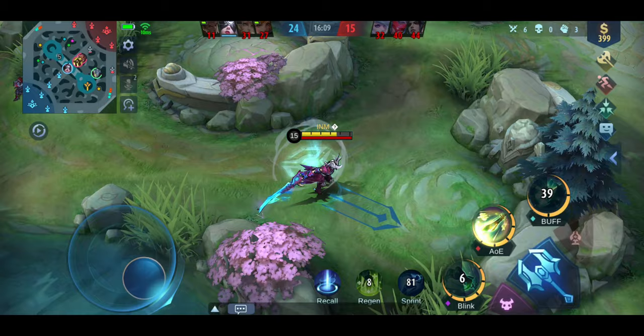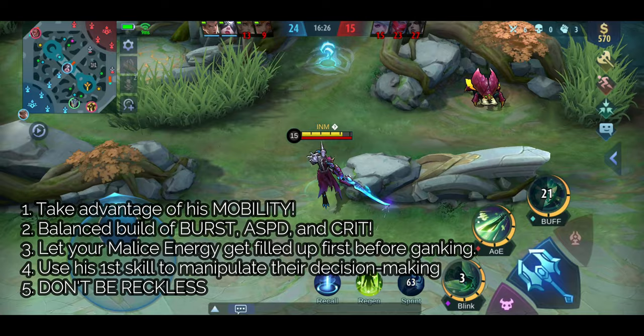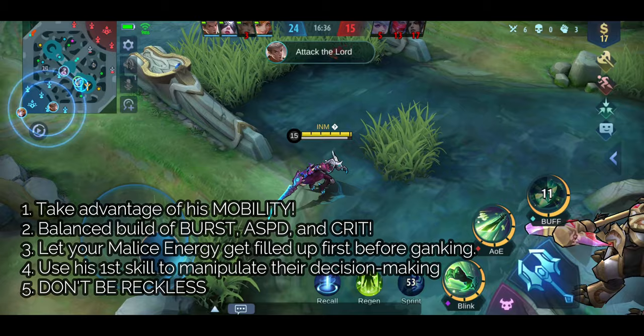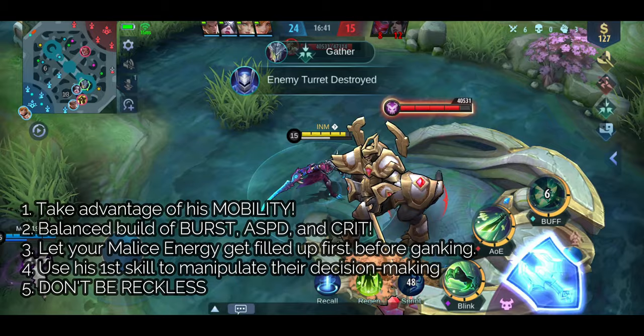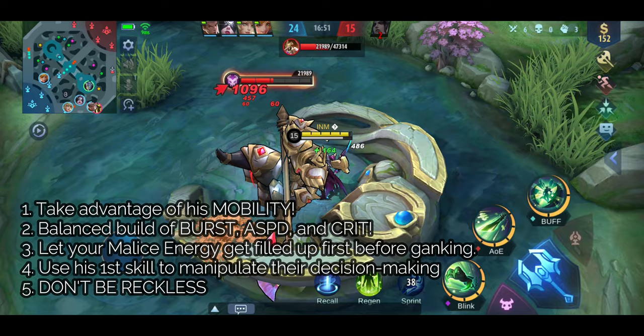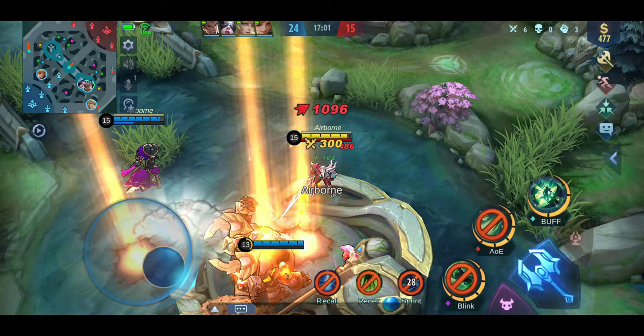To become better with the new version of Argus: number one, take advantage of his improved mobility; number two, always build a balance of burst, attack speed, and critical items; number three, let your malice energy get filled up first before initiating a gank; number four, use his first skill to manipulate enemy decisions — it can be used to juke, chase, lock onto enemies, crowd control, escape, and force enemies to waste their skills, especially their ultimates; and finally, number five, don't be reckless.